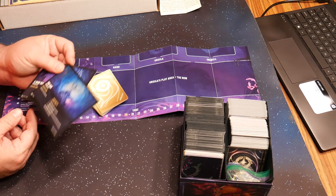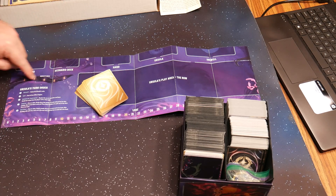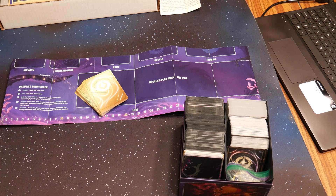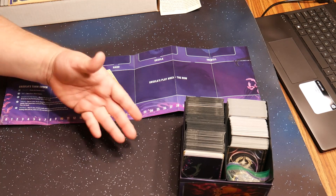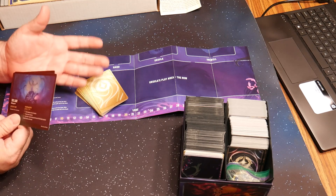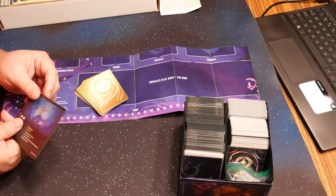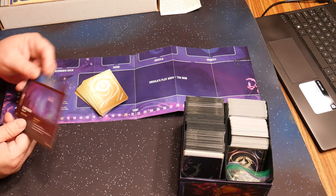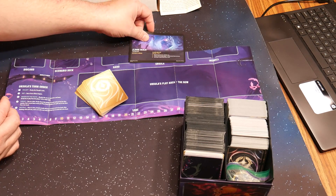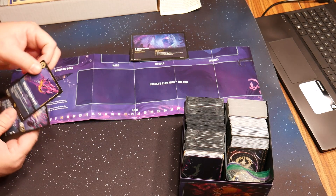When you play regular Lorcana, usually you just draw one card a turn. Ursula, not only does she draw cards based on this track — you can go up to six — she doesn't have to pay for them. When we as players are looking at characters, like Magic with lands, you have to tap the ink to pay for cards, but she doesn't have to. So we start off by setting the difficulty — we'll put it on normal — then we take her deck.